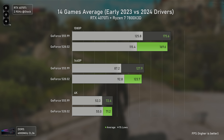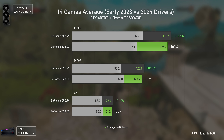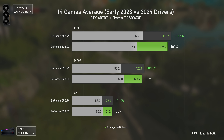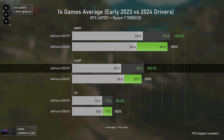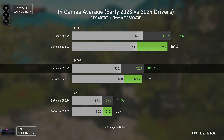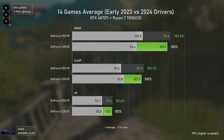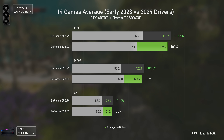Looking at the 14-game average, the difference is actually quite small. Even though some recent games show strong performance uplifts, the newer drivers also perform worse than the older ones in some titles, leading to a mere 3% increase at 1080p and 1440p — with 1440p 1% lows actually being lower with the newer drivers. Overall, Nvidia did a decent job mostly in recent titles, but some older titles worked better with the older drivers, which is hard to understand.